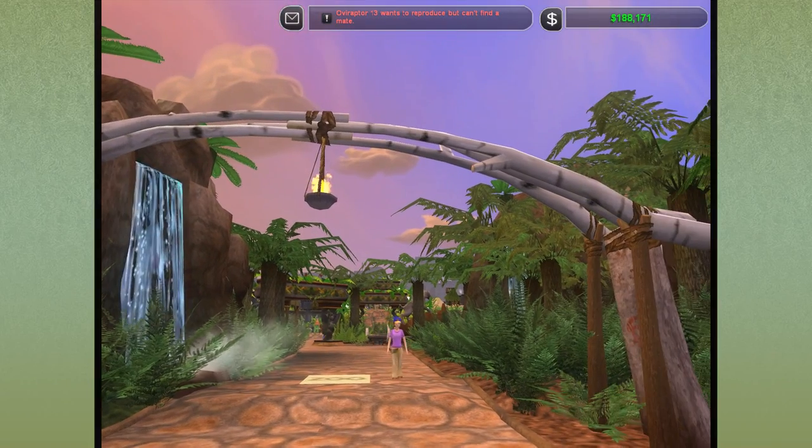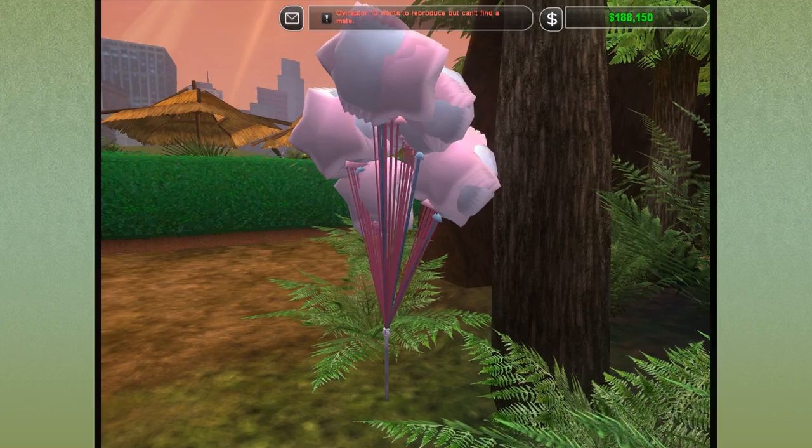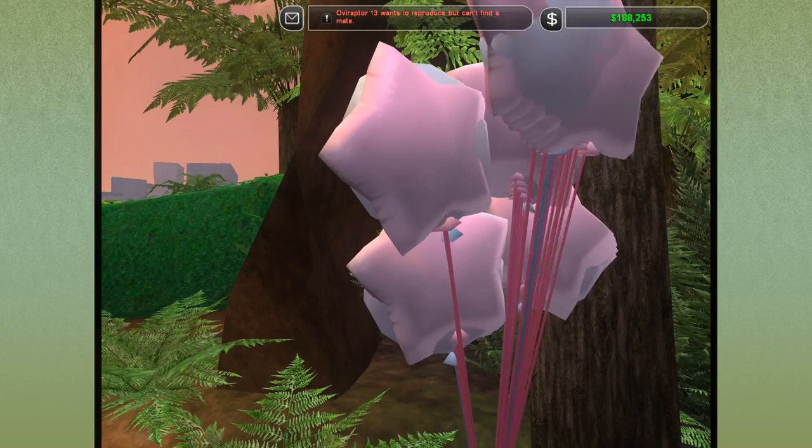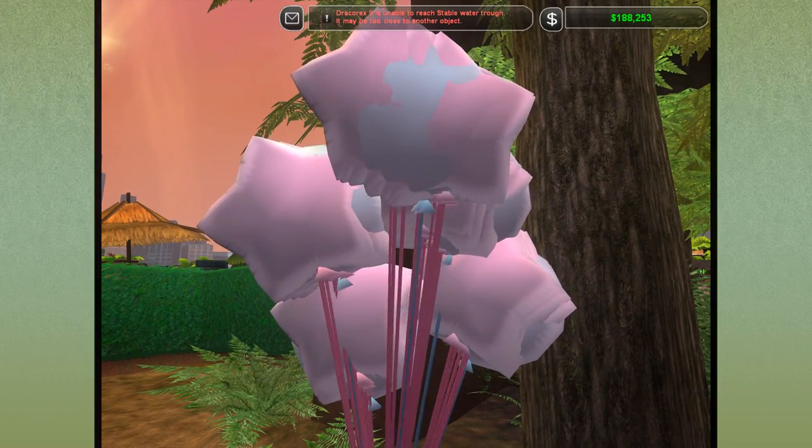Hello everyone and welcome back to Zoo Tycoon 2, our Dino Park! I am so excited to be back here. Look at all the balloons we have — look at all these balloons! These must be from all the different births that we've had in the zoo.